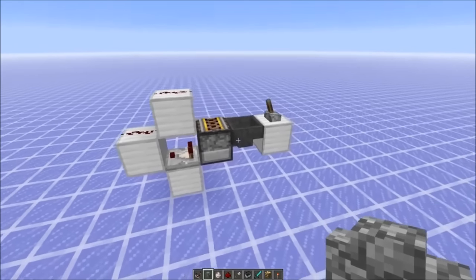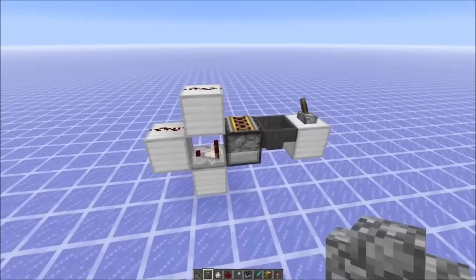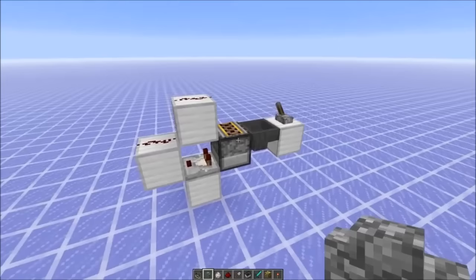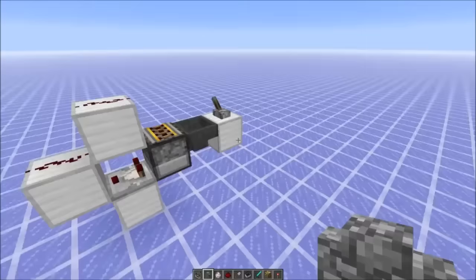Hello everybody! Lately I've been doing some very basic redstone and I came up with this nice dropper hopper clock. As always with basic stuff like that there's a very good chance that somebody else found it before, but it's still not very well known. You won't find it on a wiki and it's quite useful, as I found out, so later I'll show some applications for it. It is quite an interesting clock.